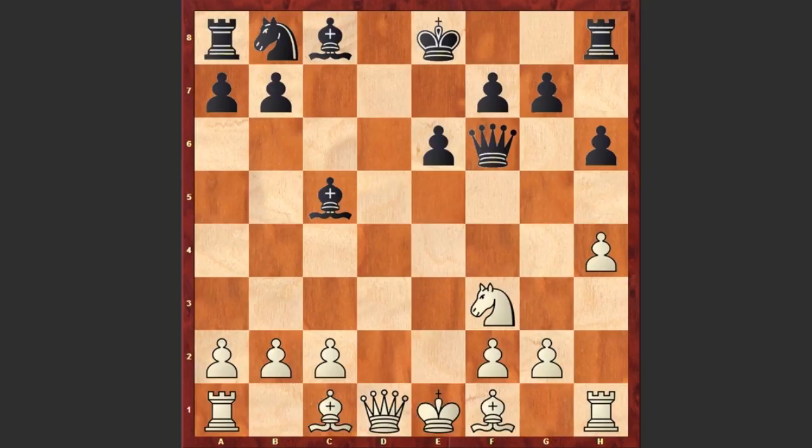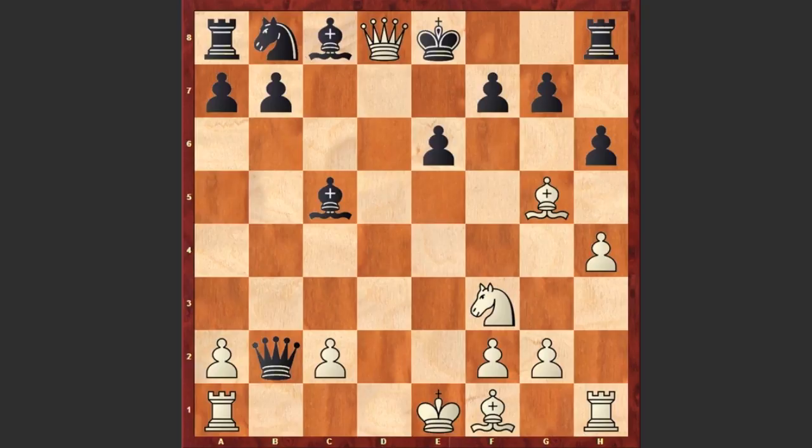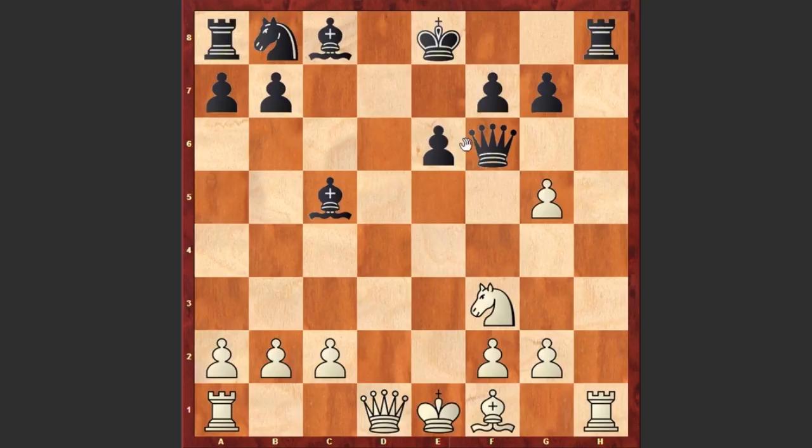Now can you find that winning move for white? Ready? White played Bg5. Now if you move your queen — for example if you capture on b2 — then there is Qd8 checkmate. That's why after Bg5 black captured on g5, but it turns out that after hxg5 both the queen on f6 and the rook on h8 are hanging.